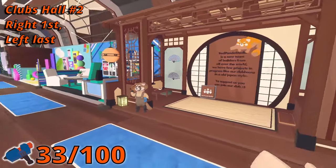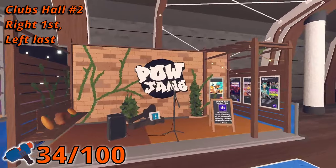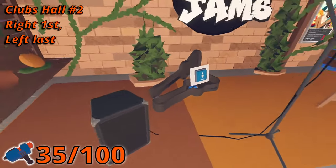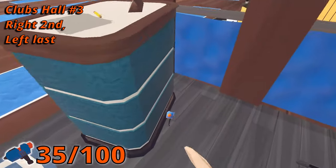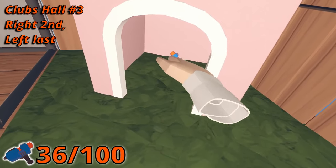In room two, the fourth Maker Pin is in the first booth on the right side in a raccoon's hand. The fifth Maker Pin is in the last booth on the left side in Pow Jam's guitar case. Moving on to room three, Maker Pin six is in the second booth on the right side behind the counter. Maker Pin seven is in the last booth on the left in a doghouse.